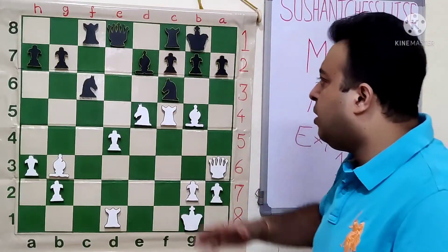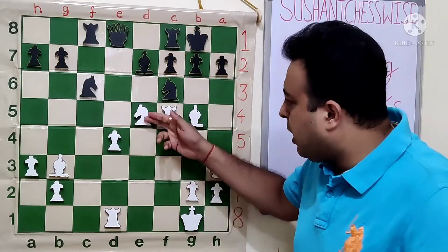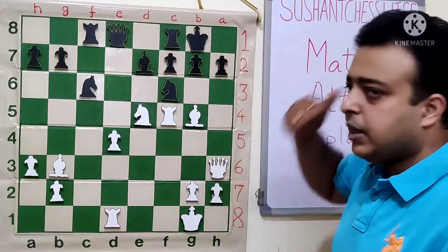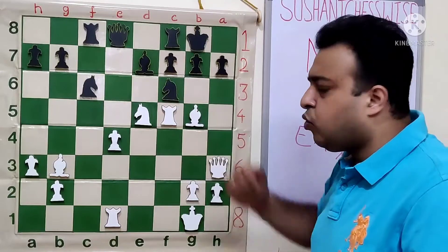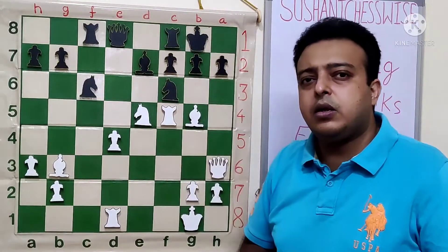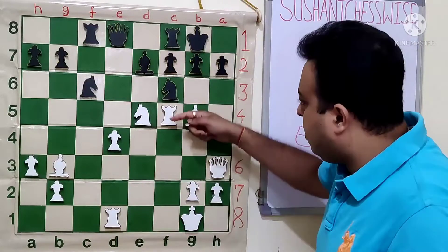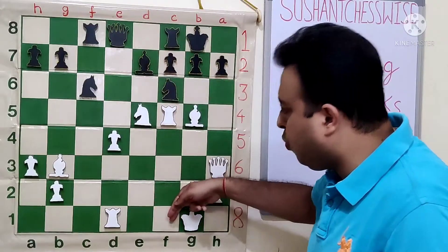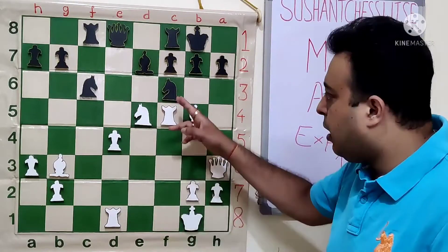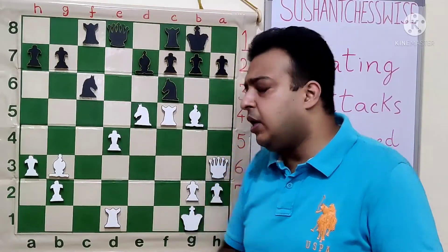That looks like an interesting possibility but the king can just go to G8. Another similar possibility is Nf7, Rook F7, Bf7, King F7, and after Bf6, Queen H7 is possible. White is trying to put pressure on the F6 square — he retains Rook F6, Queen F6, Rook F1. But black has a decent move: Nd4, stopping the threat. Now Rook F6, Queen F6, Rook F1 allows Knight check, when the white rook will be taken by the queen. White will be better but must play carefully.